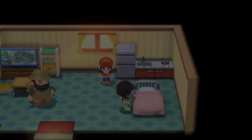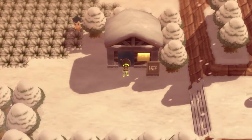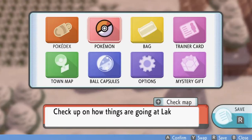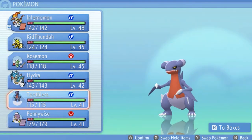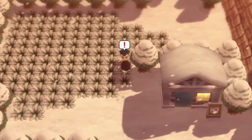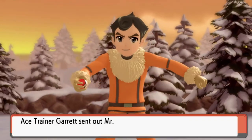We're healed up and feeling refreshed. Taking a quick break — okay, back now. I'm really tempted to give Toothless a few Rare Candies, but my gut says we should level up the natural way since we might need those Rare Candies later. Let's go ahead and take on Ace Trainer Garrett.